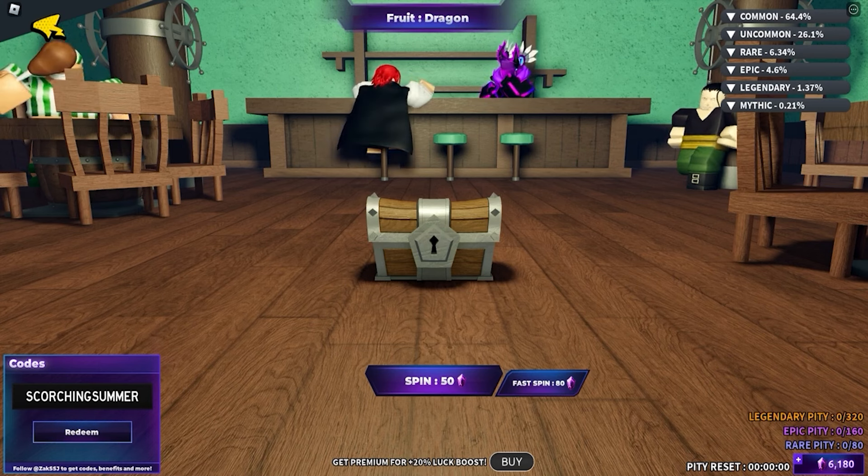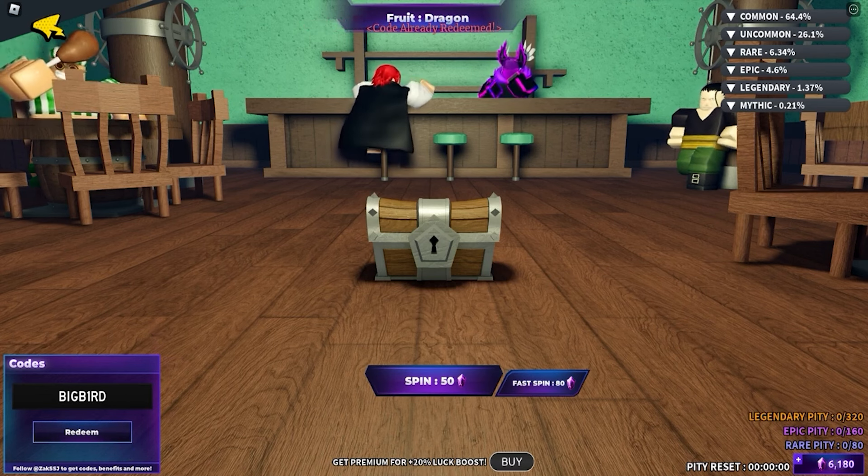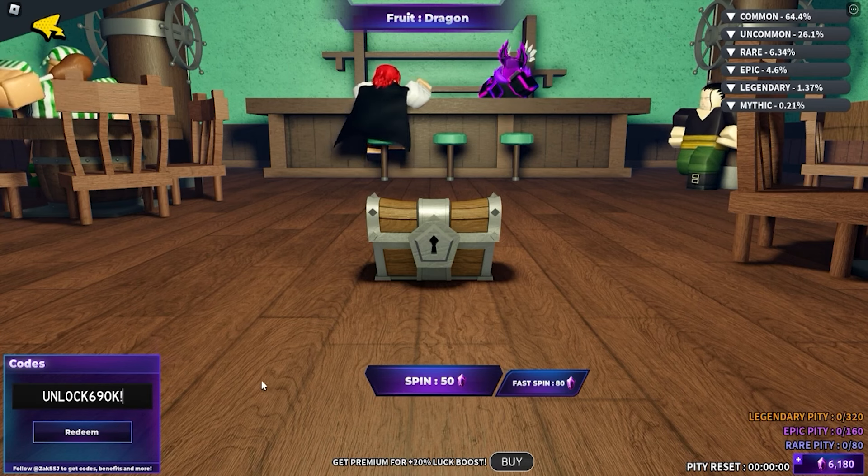Next up we got 'scorch in summer' — it's summertime so we're gonna cover a bunch of codes. Next is 'big bird' which gives you 400 gems, make sure to redeem that. I already redeemed this one but you might not have. Then 'tree labs' is the next code for 350 gems for absolutely free, definitely worth it.